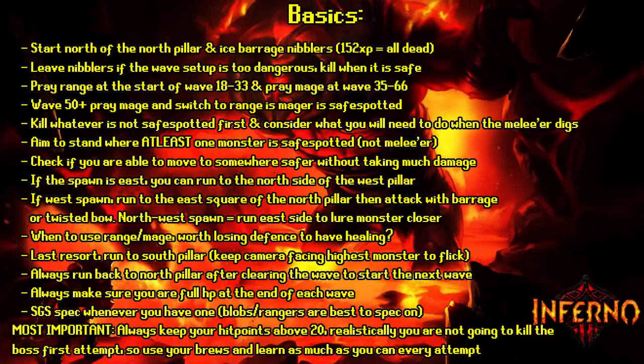From wave 50 onwards, mages and rangers start spawning, so pray mage at the start and switch to range prayer if the mage is safe spotted. For every single wave, aim to kill whatever is attacking you first — whatever isn't safe spotted. If a melee is on the wave, consider where you'll run when it digs and appears next to you. If you can kill what's on you fast enough before the melee spawns, great — but if a mage is also attacking, you may need to reposition.